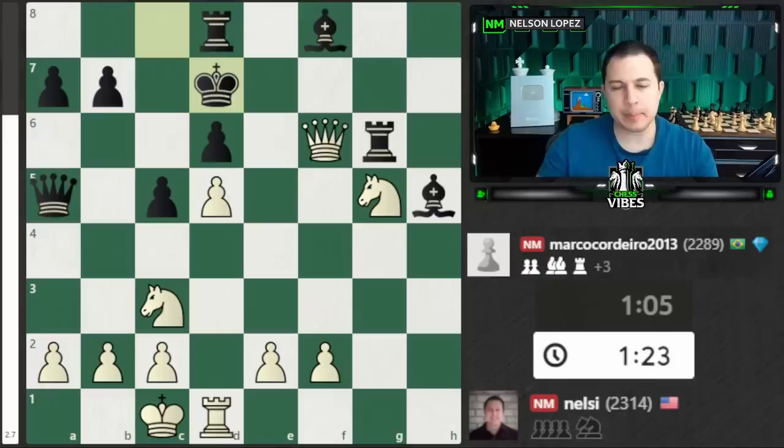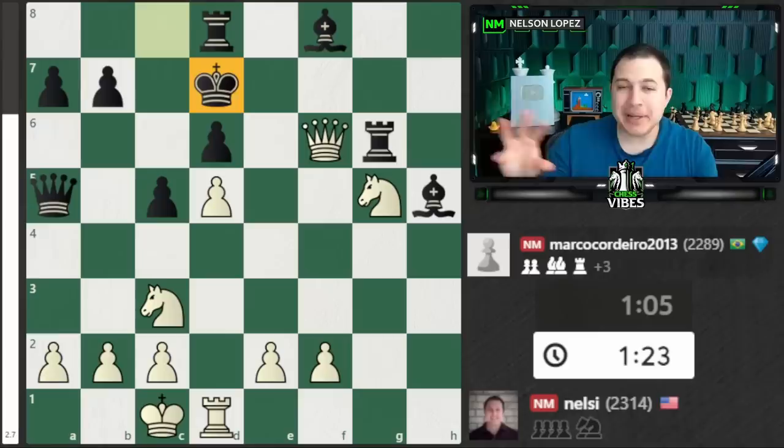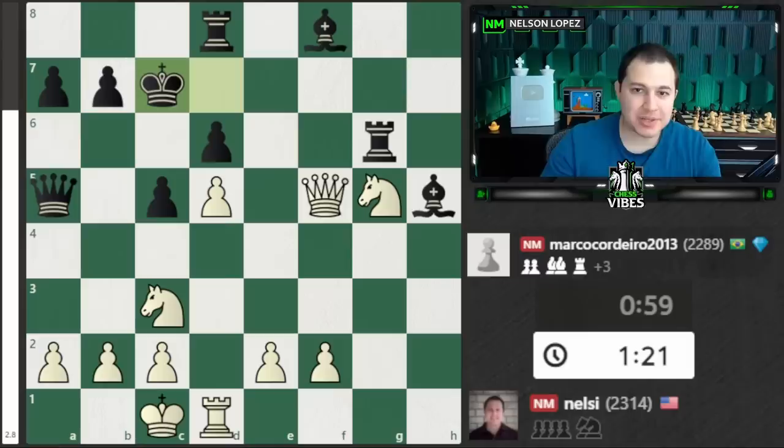The move is queen to f5. This is an important concept: whenever your opponent's king is coming out into the open and you're trying to keep attacking it, always ask yourself where it's most likely going to try to run. In this case, the safest place for black's king is probably back to the queenside. So if I can cut that off, it's a good move for me. Queen to f5 is the only logical move — it stops the king from going back. He goes to c7, which sets me up for a fork.